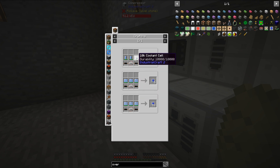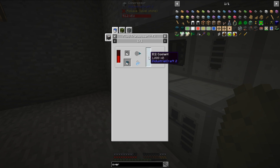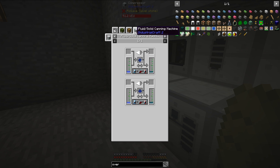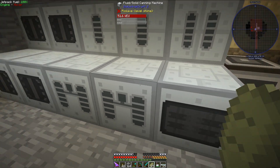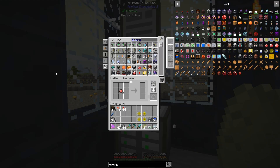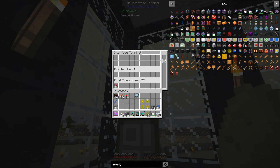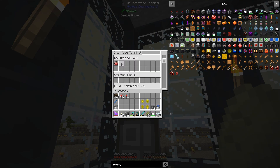They're pretty simple except for these coolant cells. The only difficult thing is getting IC2 coolant, which we make in the fluid canning machine by adding lapis lazuli dust to water. I need to set up water before the end of this episode. The energy crystal is made – so fantastic, that's going to be our recipe and we should have the compressor right here.